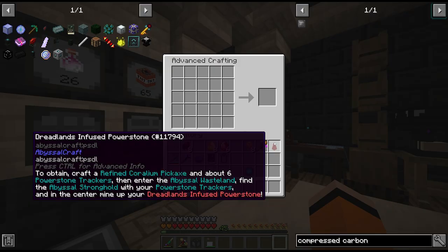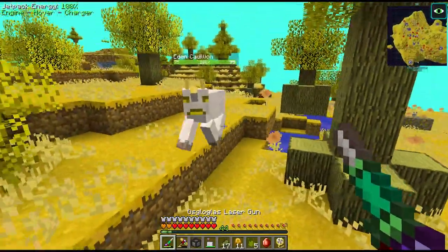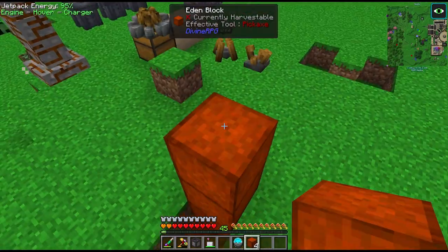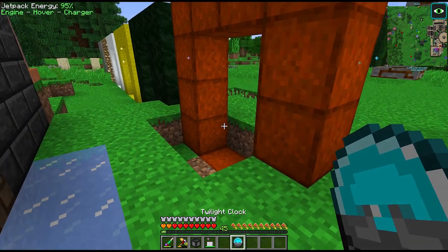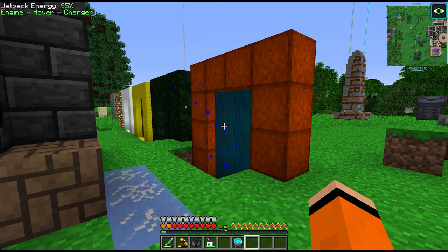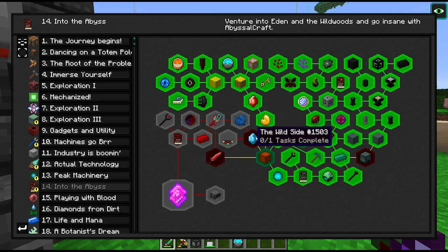Now we're going to use the Power Stone that we mined up from the Stronghold, and combine that with some more Eden chunks which I went back to farm - so more Shards of Oblivion - and the Eye of the Abyss. These blocks apparently are used for a portal to the next Divine RPG dimension, which we can light with our Twilight Clock. I didn't expect to go into another Divine RPG dimension - I thought we were going to more Abyssal Craft, but I guess we'll just follow the quest here.